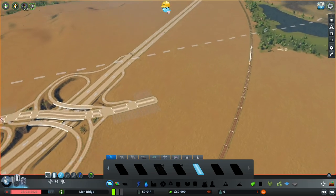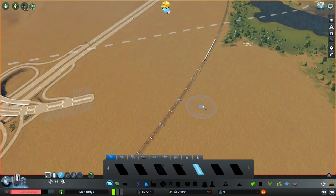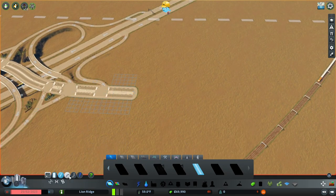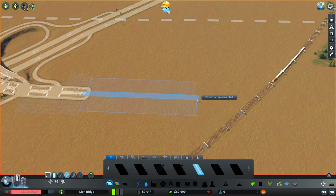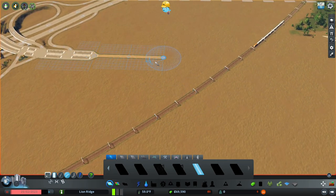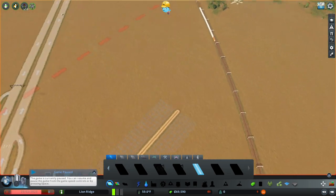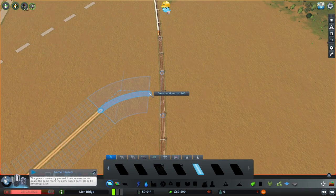I do have some mods on — we're not going to be using any of those today but we'll talk about them as we go. Let's figure out what we want to do with our road network. I want to come about right here with a road. I'm going to upgrade this later, just trying to see where I want to cross these railroad tracks, and I think I want to do that right here.